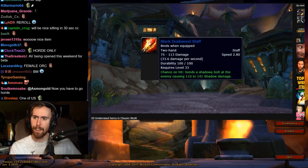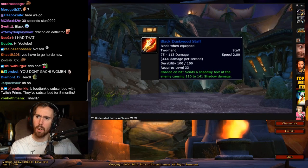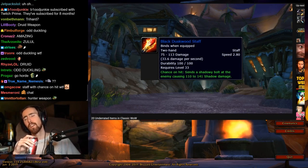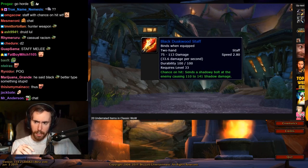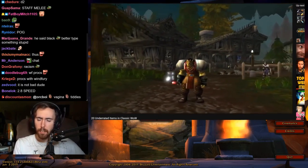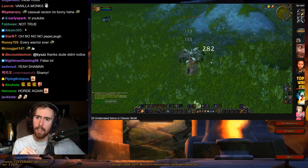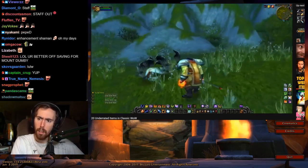Up next is the Black Duskwood Staff — a staff with no caster stats and a chance on hit from melees. Nobody saw any value in it, so it always ended up on the Auction House for next to nothing. But as with the Crescent Staff, wearing a staff as melee DPS isn't necessarily bad. For Enhancement Shamans, this item isn't half bad — it has a fast attack speed, you can pick it up for dirt cheap, the DPS is still not too shabby, and you'll have the last laugh when you mow someone down with a Windfury crit.